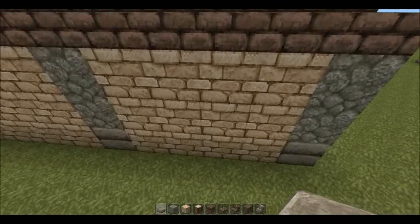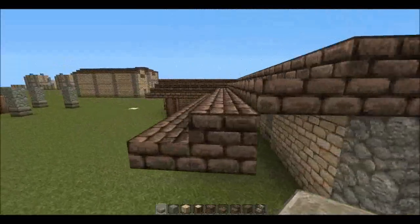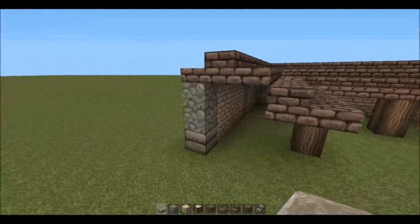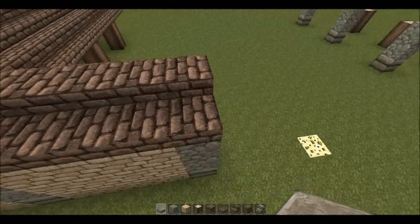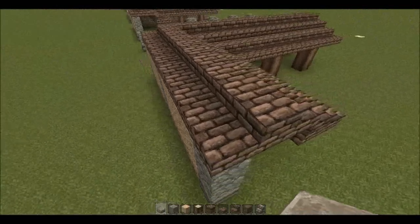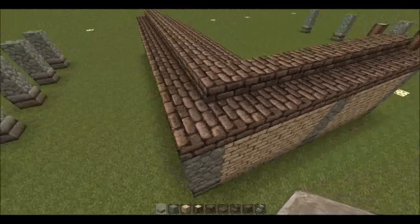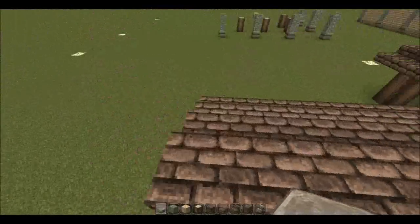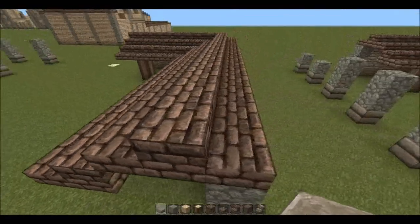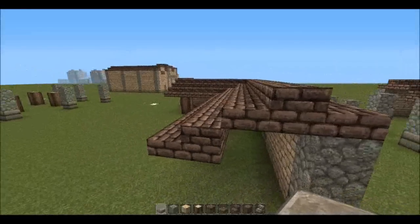In this phase we've filled in the outer walls with sandstone and started on a roof — this is going to form a sort of courtyard later. The way you want to do the roof is put some half slabs on top of where the outer wall lies — these are normal red brick but my texture pack makes them look a bit gray or brown. Coming in from that, put a full brick, and that gives a nice slope to the gable with a more even peak.